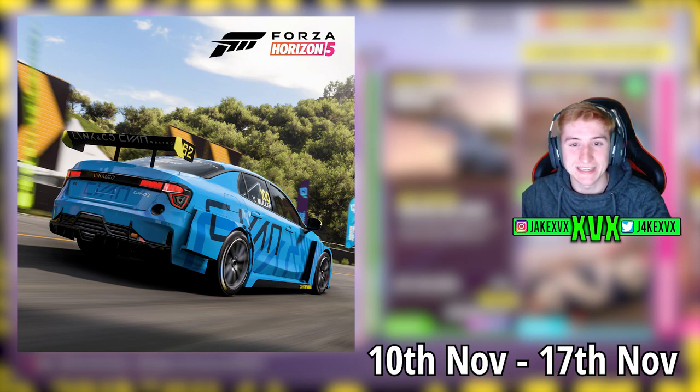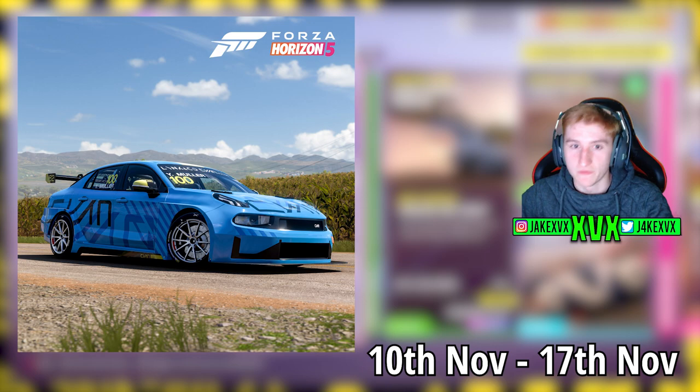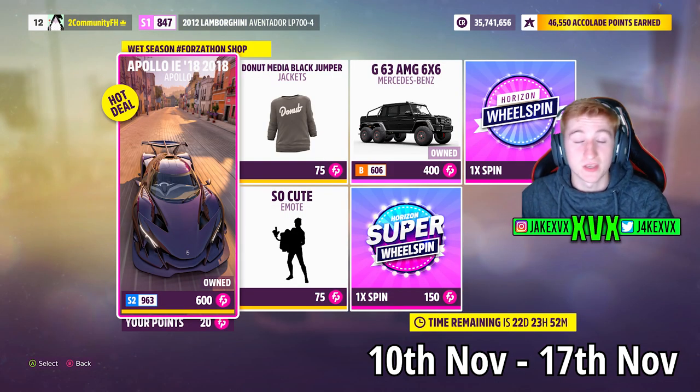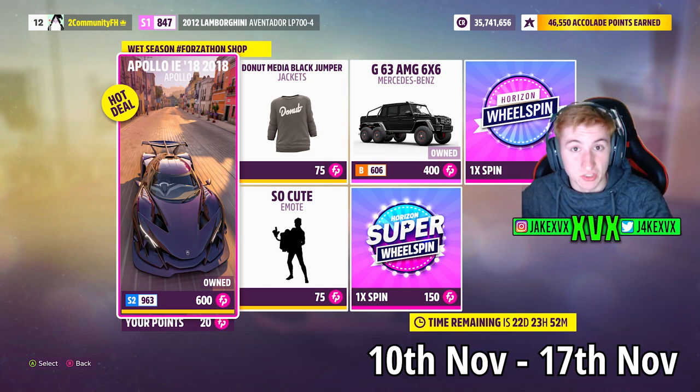The first new car is the 2020 Lynk & Co Cyan Racing 03, which I'm pretty sure is new to Forza as well. For 40 points you can get the Ascarit KZ1R. In the Forzathon shop you can get stuff like the Apollo IE, the six-wheeled Mercedes-Benz, a cute emote, and the Donut Media black jumper.